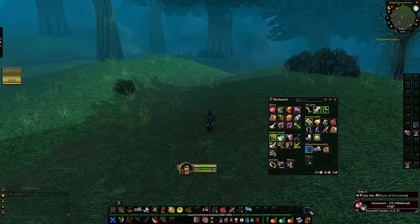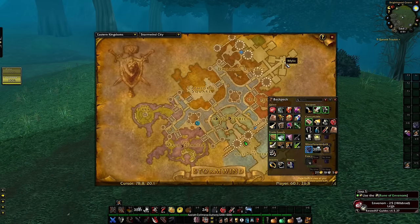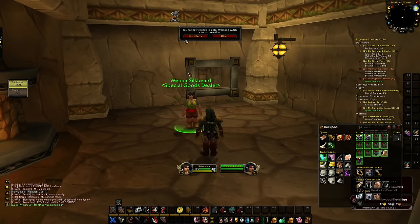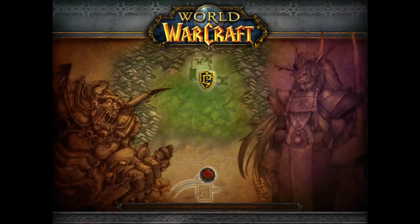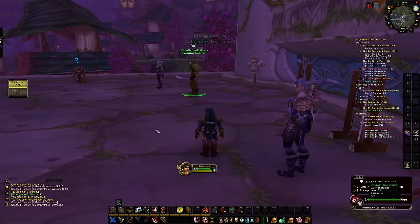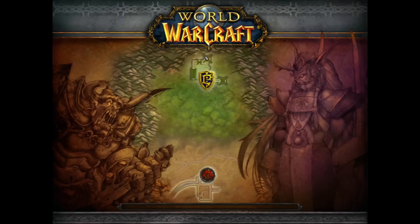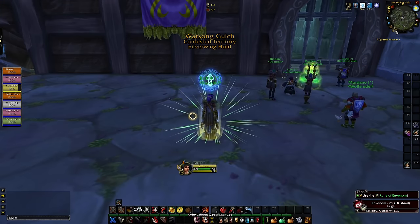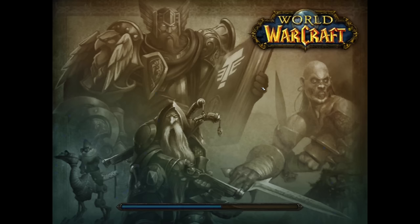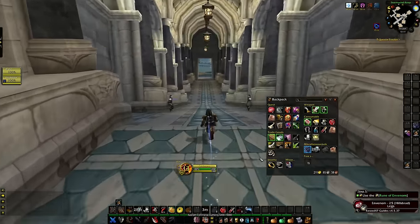Here's the first trick. Whenever you have a cooldown on your Hearthstone, or if you need to go to a main city you haven't been to before, simply ask someone to sign you up for a battleground in that city. When you join the battleground and leave it, you'll be teleported to the location where that person signed you up. This allows you to, for example, go to Stormwind City or Darnassus in a matter of seconds. Just remember, you need to be level 10 before you can use this trick, because that's when you can start signing up for Warsong Gulch.